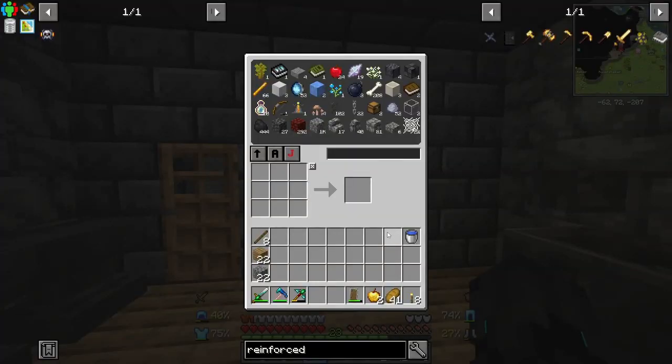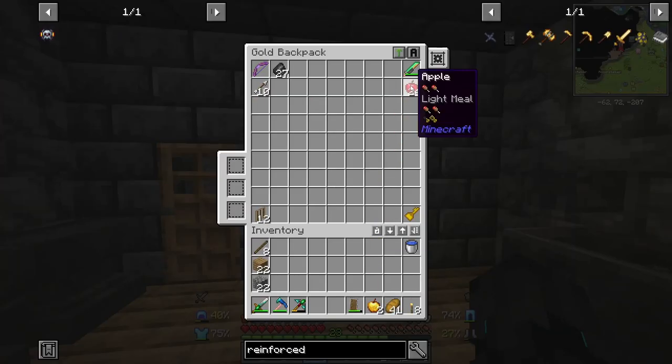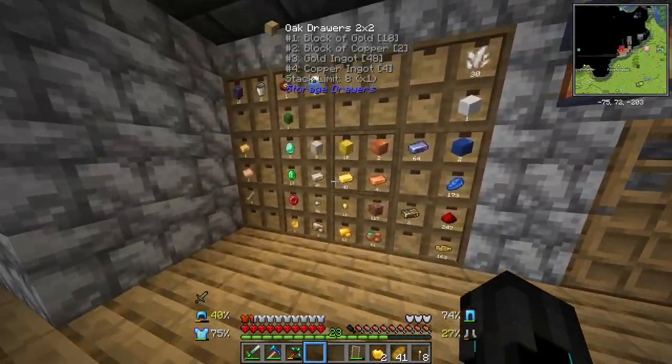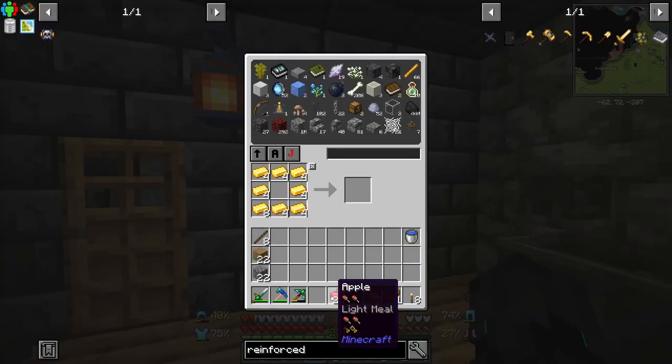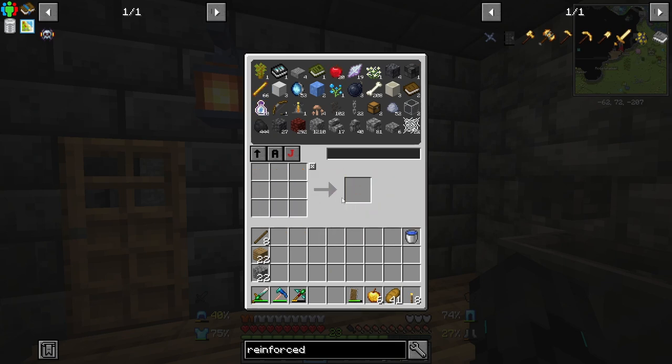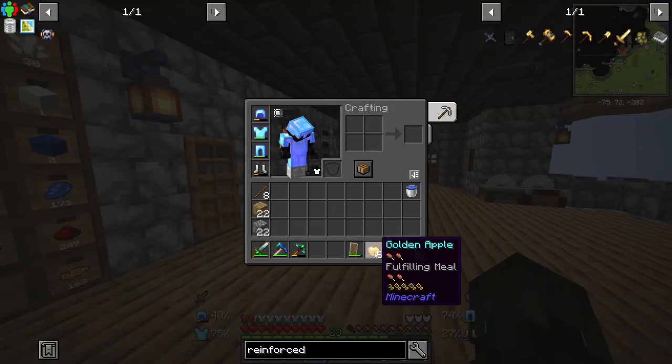Pretty good — 41 bread. That should do the trick. If not, I will equip some extra apples. I might actually go ahead and make some normal golden apples, because we do have quite a lot of gold, just so I can have them as a safety feature. I also have my shield. I think we are slowly getting ready.